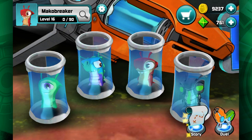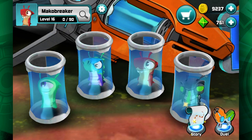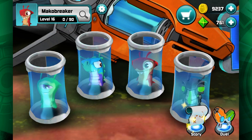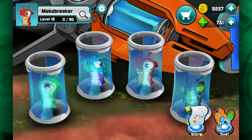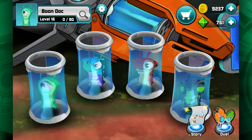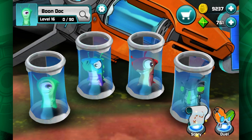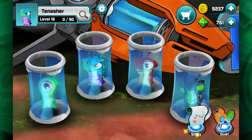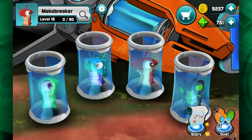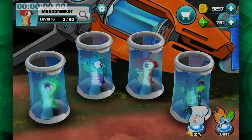I already have my loadout picked out. I'm going with Boondock because it'll help me heal my slugs up. I'm going with Tenasher and Mako Breaker to get those chomps in for high damage, and also Zed for some more high damage. So three high damage slugs and a healing slug — let's jump into the first battle.